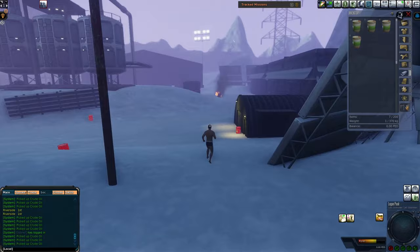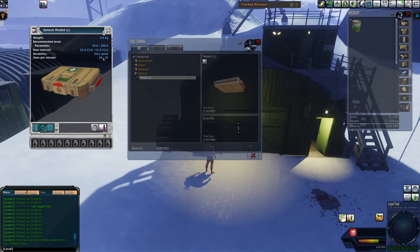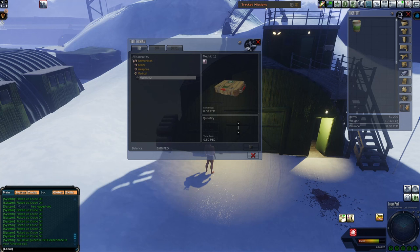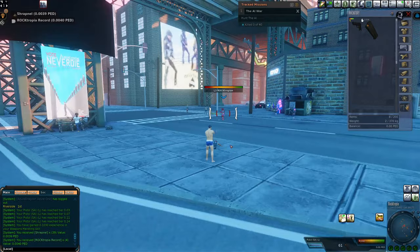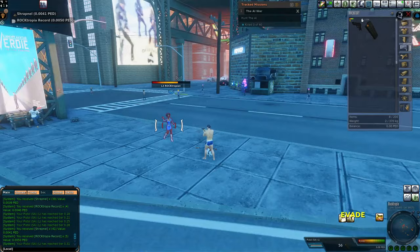Extractions is also where we're going to get our initial hunting equipment. The trade terminal in Hunt the Thing sells some pretty cheap weapons. I always go with the pistol for 14 PED, which gives a total of 168 uses before it's broken. I never go with the rifle because it always seems a little bit buggy. It does super low damage per second, which is perfect for my prey of choice — the L3 Rocktropians. These guys are not only super cheap to kill with a total health pool of 5, but they do hardly any damage, which makes them a super easy swarm mob as well.